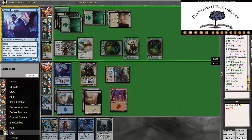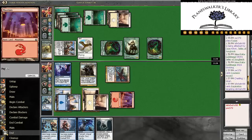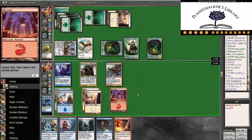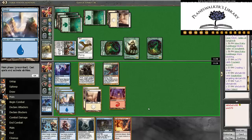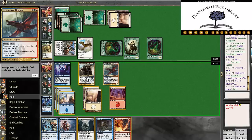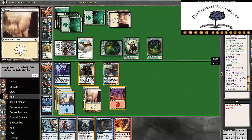Alright, so EOT we're going to Inspiration. We really needed that land. Okay, that land is good. So now we can Inaction Injunction this bird, get in for 6, then Bluster Squall his team, and then we have Explosive Impact anyway. So yeah, that seems fun. We're going to junction this.